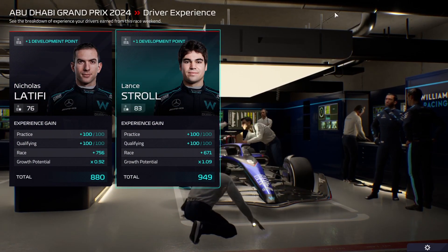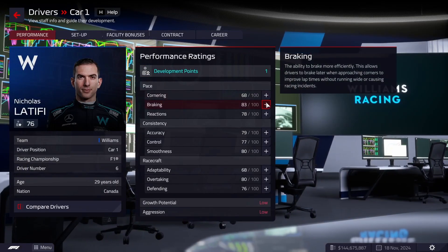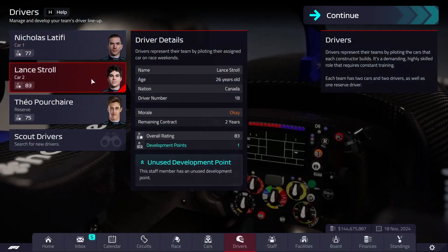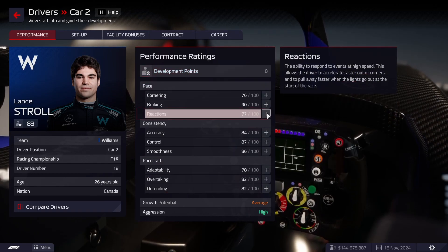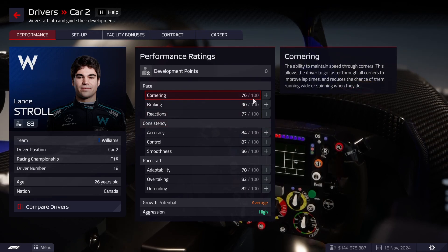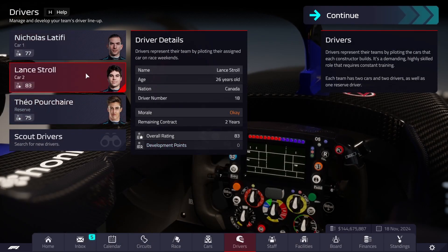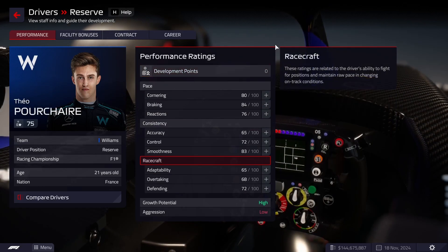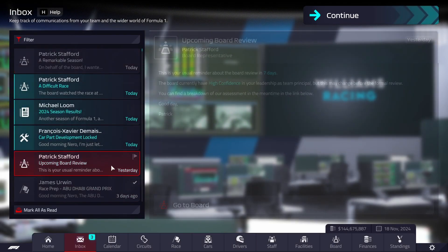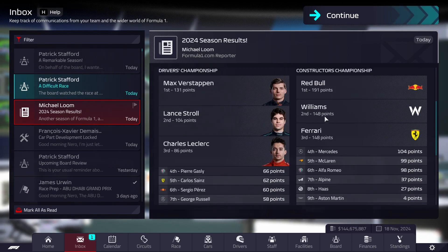Vettel gets himself a point, so does Stroll. Looking good for the future. Next season is probably going to be more of a struggle fest because of course the window limitation hits. Putting a point into reactions for both Latifi and Stroll — starting from the bottom and working up, investing in the lowest stat on the way up. So next time it'll be cornering, then reactions, then cornering and adaptability — balancing him out, lowering his maximum ceiling somewhat. Pressure also has some points — we're going to make him a more balanced maximum driver. Board review — they're happy, I would hope so.